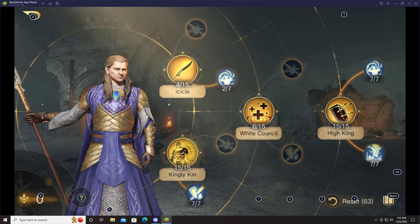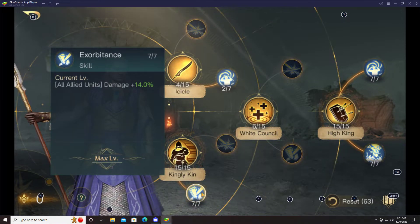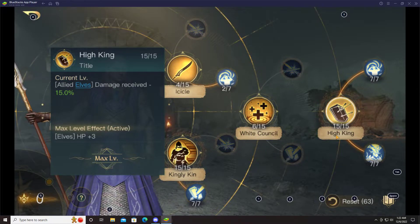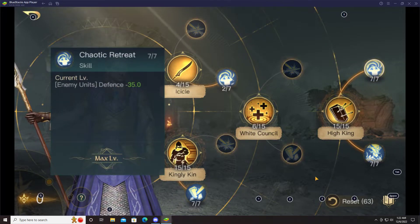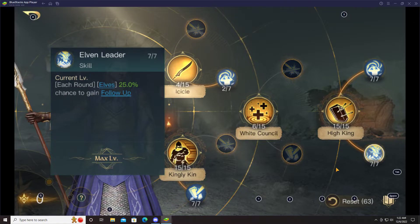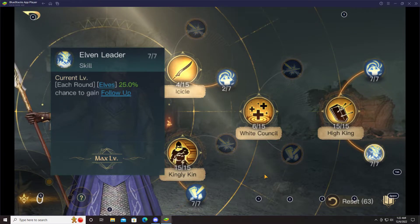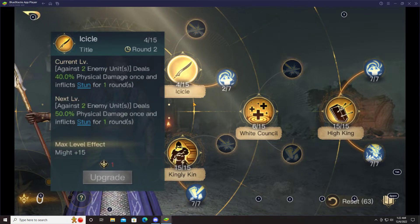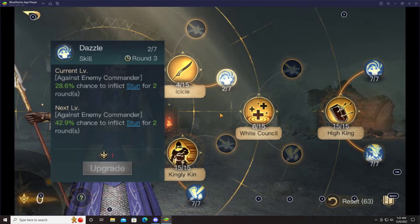Currently I have him configured for what I use when going against Theoden. With Kingly Kin you've got evasion, plus 10 to elf defense, and another 14% damage to all allied units. I also run High King, which reduces damage received by elves by 15% and boosts their HP by 3. With Chaotic Retreats he's reducing enemy unit defense by 35, and with Elven Leader there's a 25% chance to gain follow-up for all elven units every round.